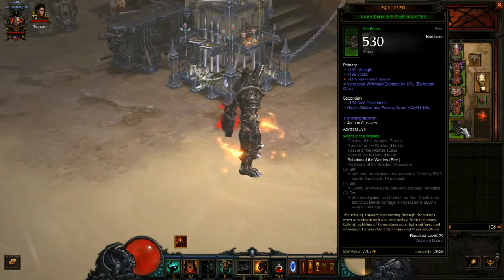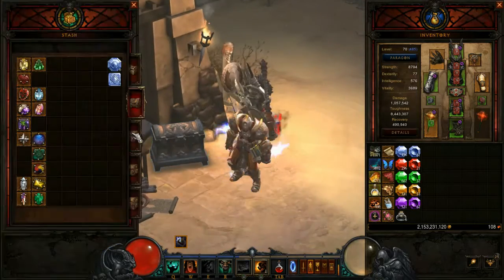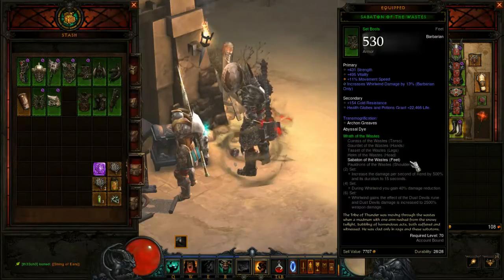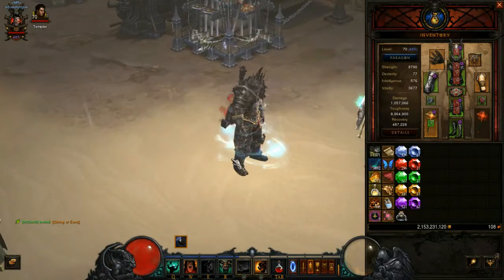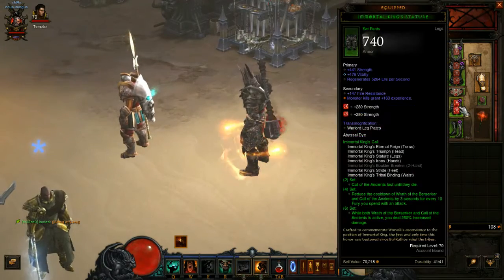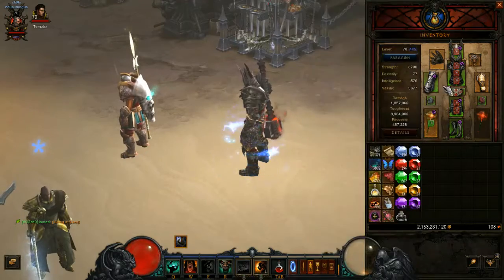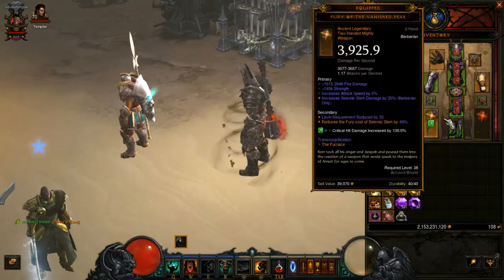We have the six-piece IK set — had the wrong boots on but now we're sorted. The pieces are: helm, gloves, chest, belt, pants, and feet.